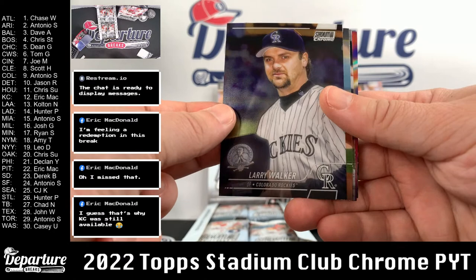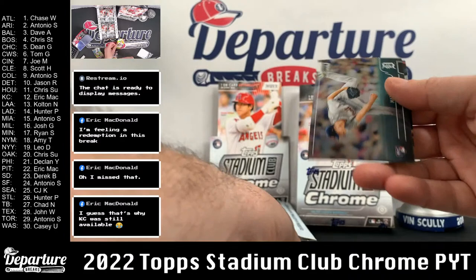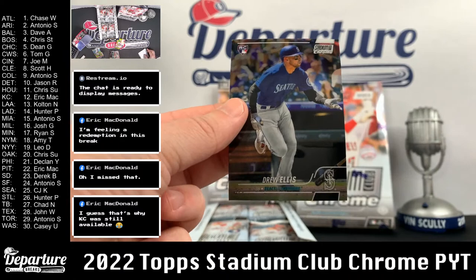Here's Larry Walker starting things off in our first box. And Ichiro. Brian LaVestida. Got Pete Alonzo beam team again — just had him in our last box. Matt Manning. And Drew Ellis.